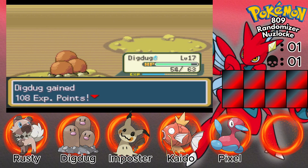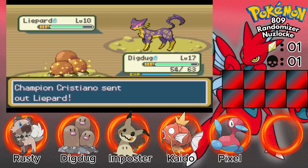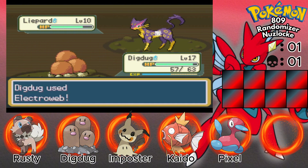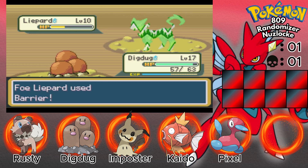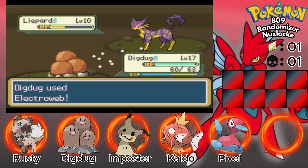Leveled up to 18 — Lipod again. All my health restored with the leftovers. Go for electroweb again. A Lipod that is slower than a Dugtrio? That's not normal — Lipod should be really fast. Pretty sure Lipod is one of the really fast Pokemon, normally speaking.